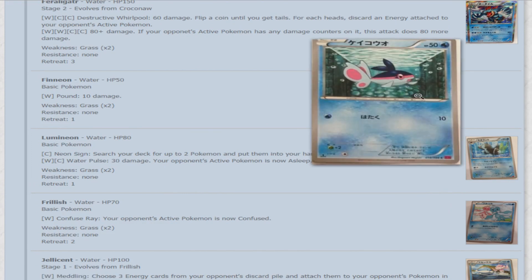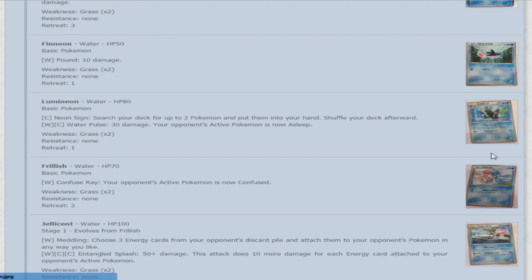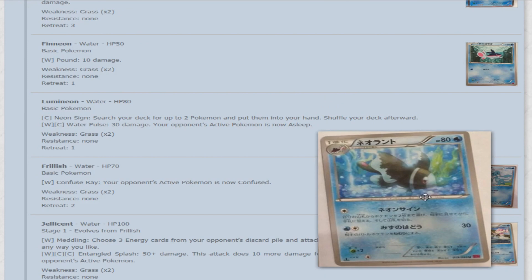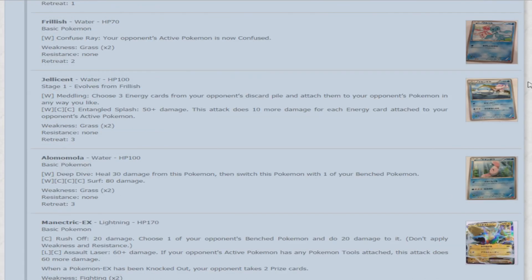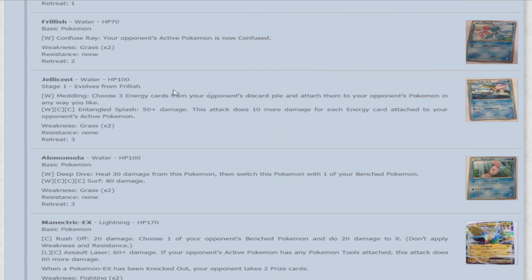Next we have Finneon — water, 50 HP basic. For water, it does Pound for 10 damage — though it's hard to know what it's pounding with those tiny fins. Its evolution Lumineon, for one colorless, uses Neon Sign to search your deck for two Pokemon and put them into your hand. For a water and colorless, Water Pulse does 30 damage and your opponent's active Pokemon is now asleep. Then Frillish — 70 HP. For one water energy, Confuse Ray makes your opponent's active Pokemon confused. Simple and straightforward.